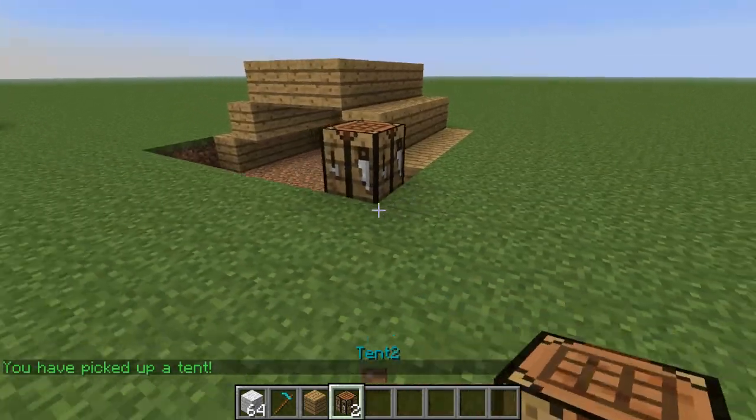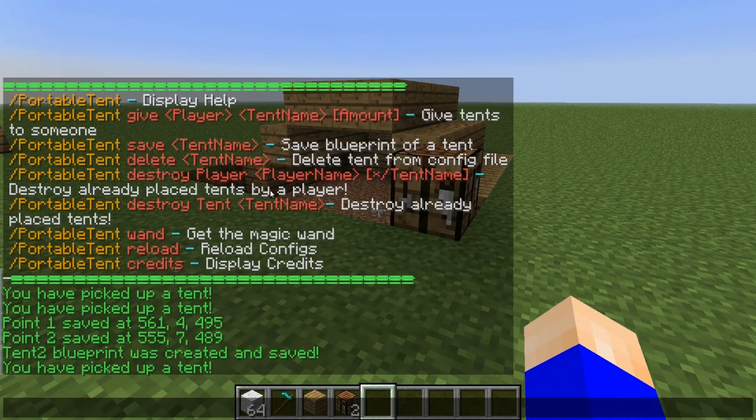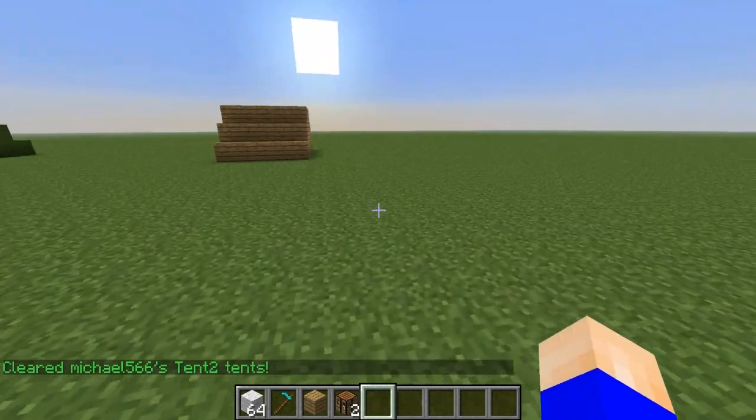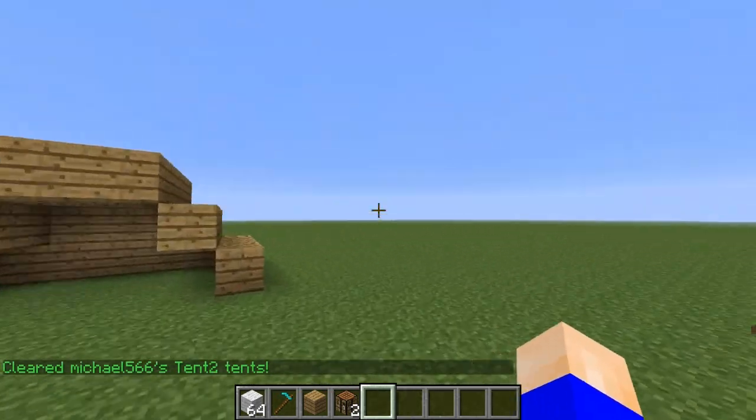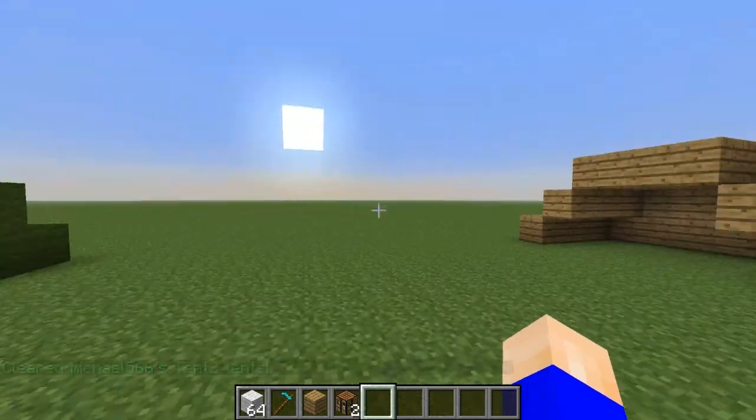You can also remove tents. You can do slash portable tent destroy player — Kuvitz566 tent two — and boom, it removes it like that. So I guess that's all. Rate, subscribe if this helps you, and I'll see you next time.